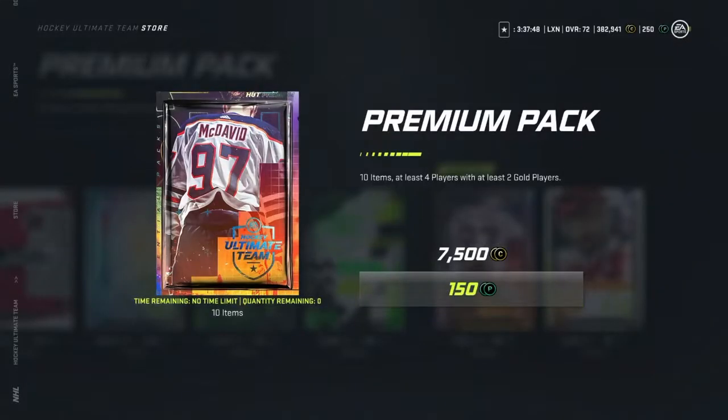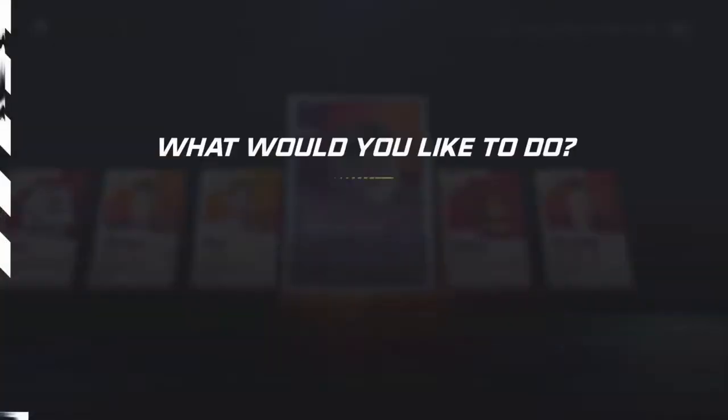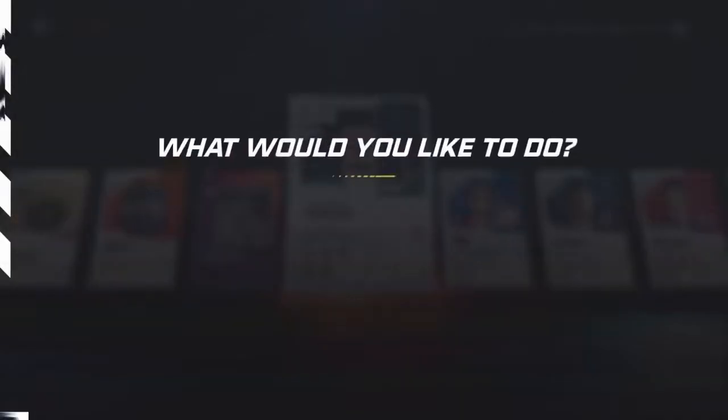We got some premium packs to open now. Nothing in this one — that's just great, man. These regular packs are horrible. We have a hundred points left. Maybe we pull something in a base pack. I don't know, I've never seen anything good out of these, but you never know. And we'll skip it. 400 coins. And that is about it.